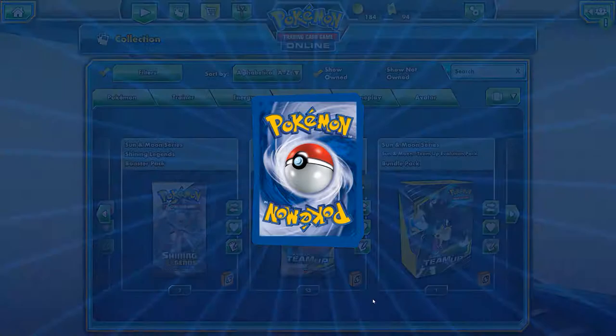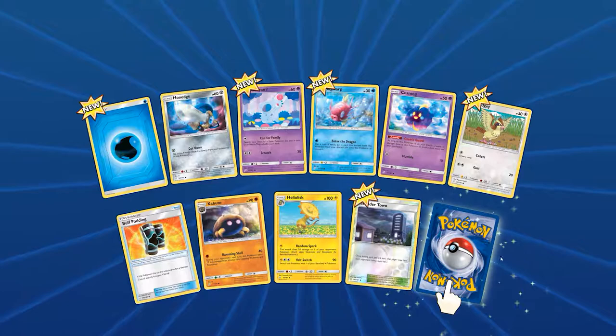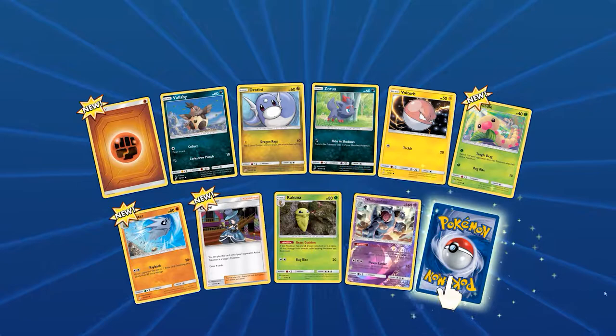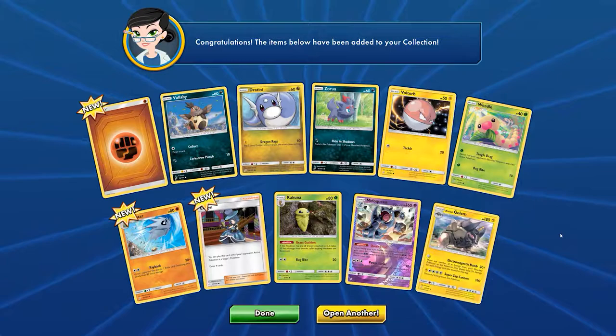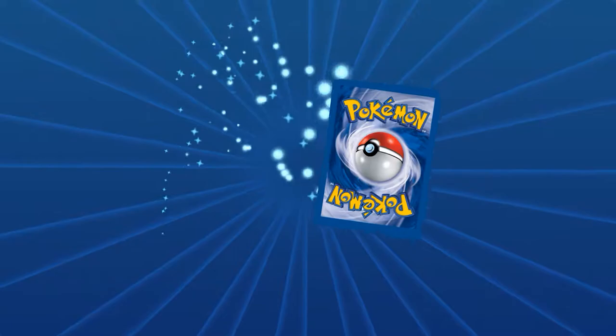Pretty good card. I've never seen this — what is this? We have Bewear. That's nice. Big money no whammies — Nidoqueen and Golem. Mustache Golem. Moving over to the French Pokemon. This Pokemon costs nothing but you have to move energies, I don't know if I like that.